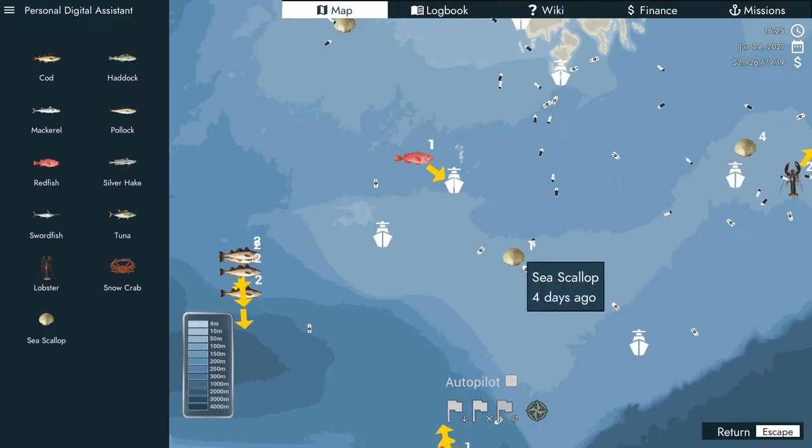You can only see a habitat if it's in season. You can't catch something unless it's in season, so you're not going to be able to catch lobster if lobster is not in season — you're not even going to see it on your sonar or see the habitats. Right now I can't see silver hake or mackerel habitats and I have not noticed any indication of them anywhere. I haven't come across a place where there's fish for those species.